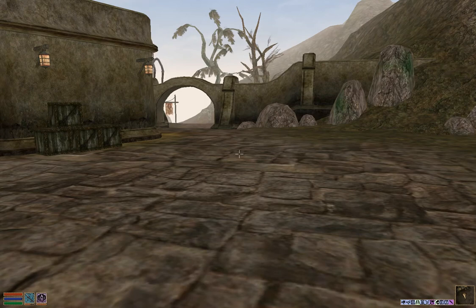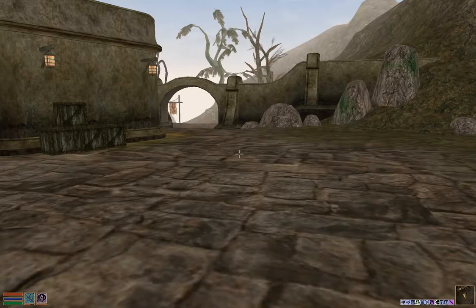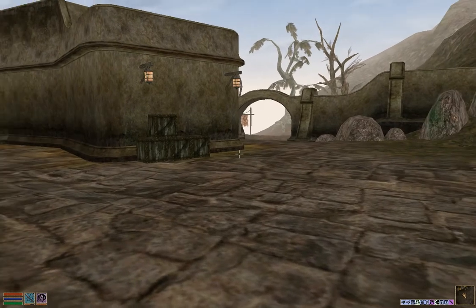Hey everyone, I'm Almar of almarsguides.com and in this video I'm going to show you where and how to get the Scourge artifact in Elder Scrolls III Morrowind. This is a weapon that you get from the town slash dungeon of Tel Fyr, and you're actually going to be coming to this place during the main story.